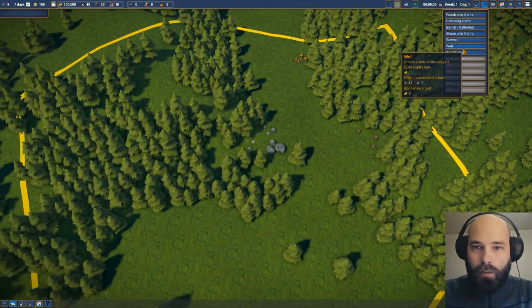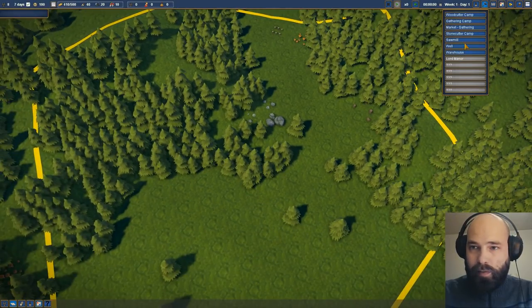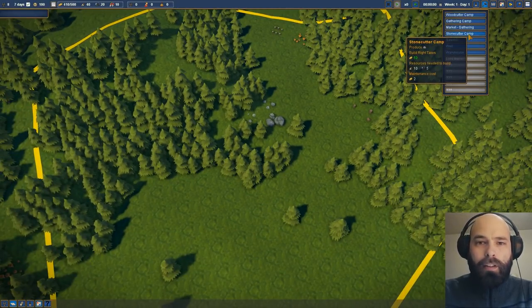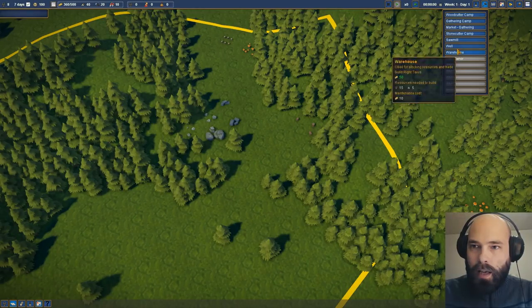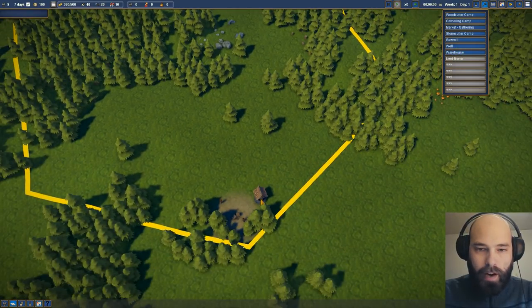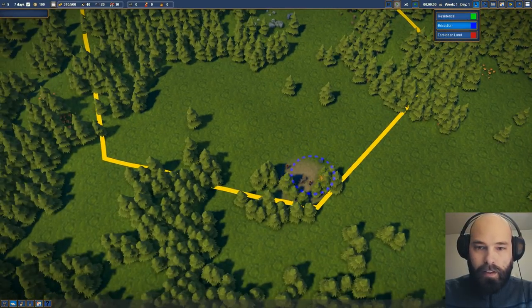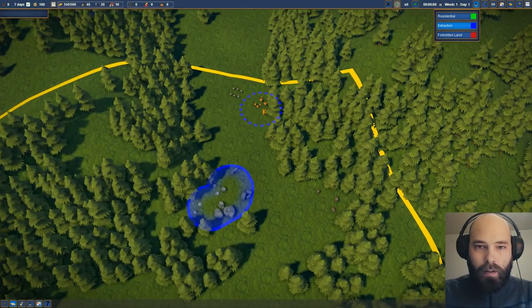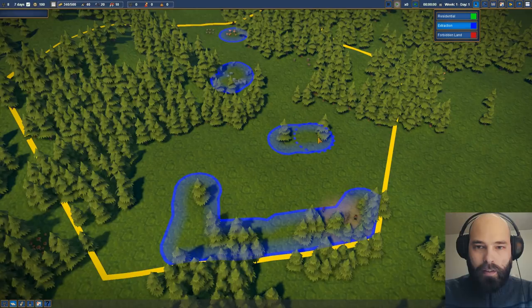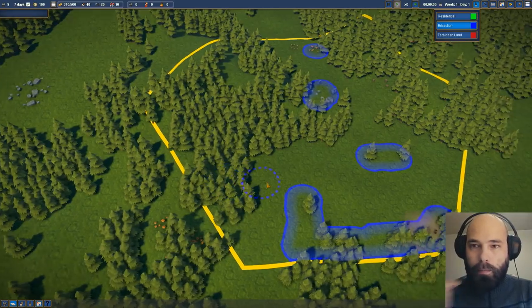We've just built the wood camp. We need a gathering camp, and this is vital because berries are one of your two sources of food, and people get really cranky when they don't get their berries in the morning. The stonecutter camp is going to be right here, and we're going to build a well right near the city center. Let's tell the woodcutters to extract everything down here. The way extraction is done in this game is you just paint and tell them what to extract — stone from there, berries from there, wood from this. I'm going to start with this so they actually start to clear the wood from where we're eventually going to build our main little village area.